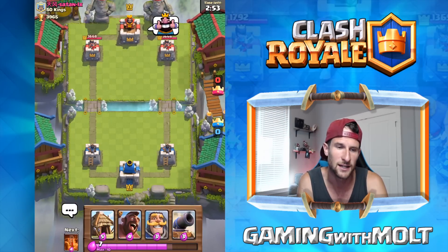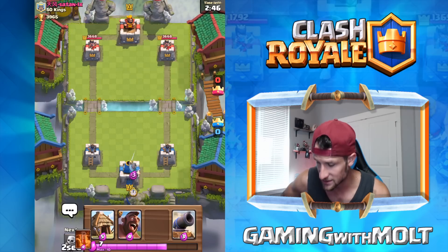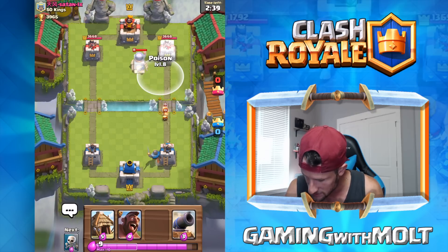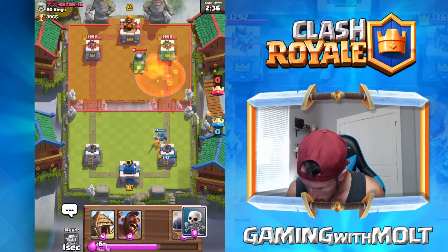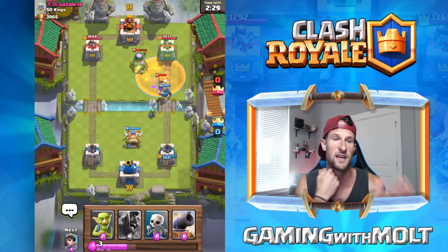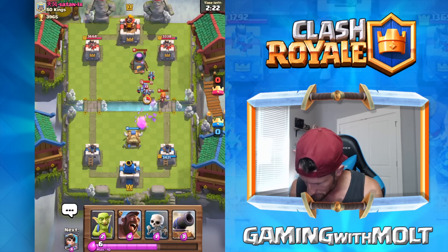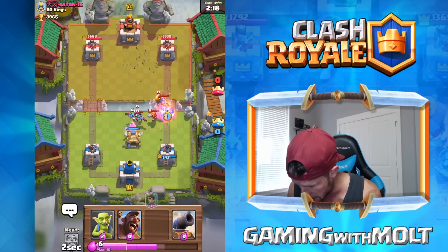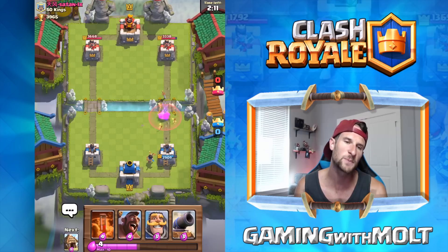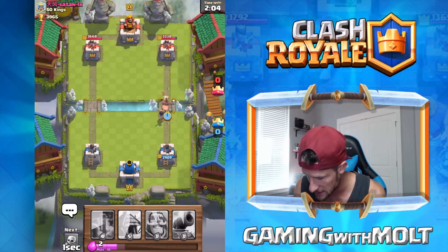We're facing 'satan' — that's not good, why would you name yourself satan? This guy's got a miner deck, so we're gonna start off with this poison and wait. Do you guys ever reach for one thing and it's not there? Hopefully that Valkyrie will go down from all of this. Actually that sucks very badly — we've got to get this Princess down. Really, one Fire Spirit is gonna take out all of them? That's not obnoxious at all.